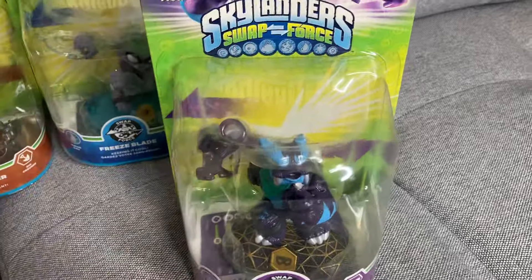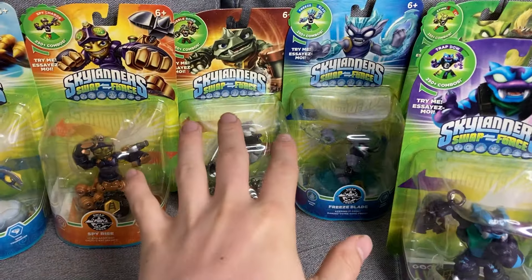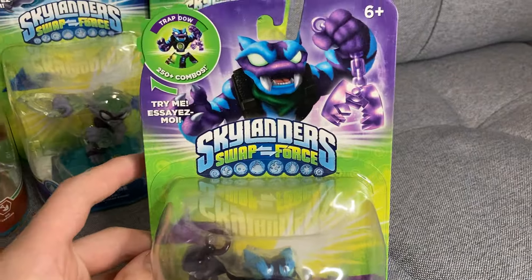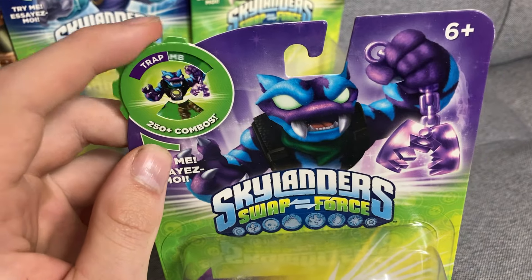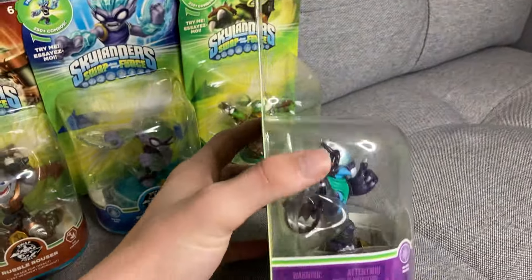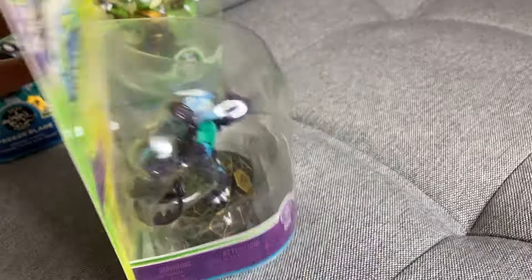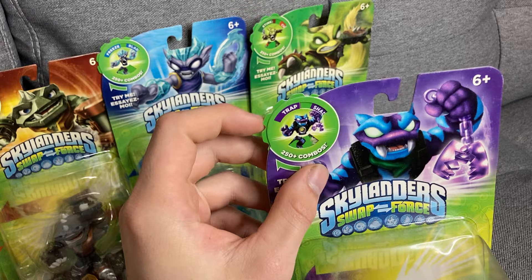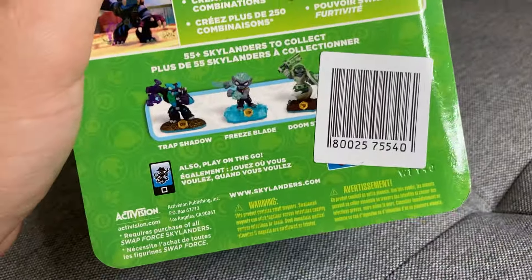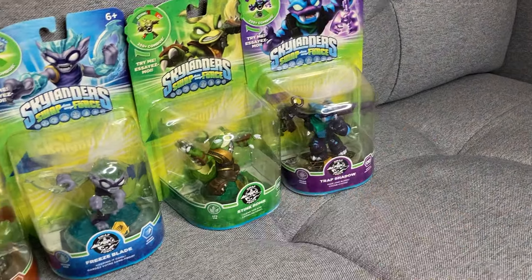Next we have Trap Shadow — a very nice figure. Like the middle three here, this is only my second figure of this character, so now I can finally do these other upgrade paths, even though only one of his is really great. We've got Trap Bomb, Trap Blade, and Trap Stone — very nice combos there. The box is in fantastic condition. It does have the QR code covering up one of the combinations — I believe Stink Bomb is the one that is covered up. We'll put him next to Stink Bomb there — both of the Sneak movement types.